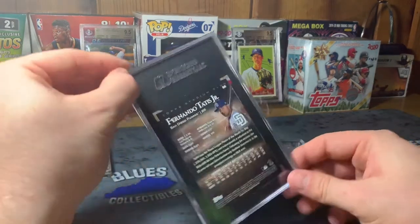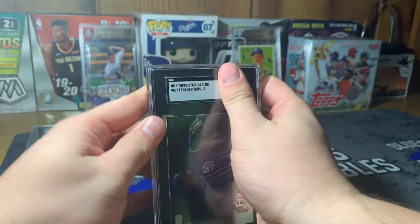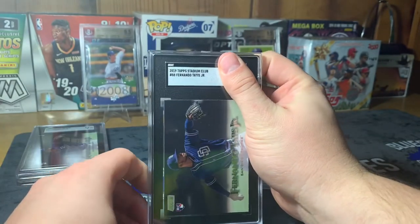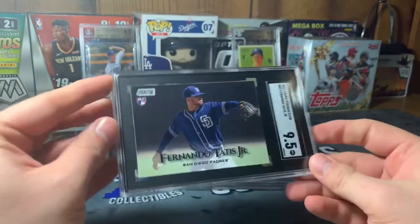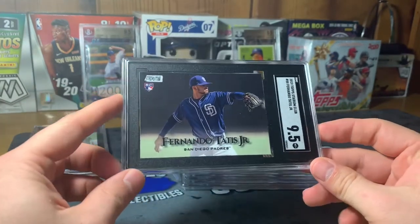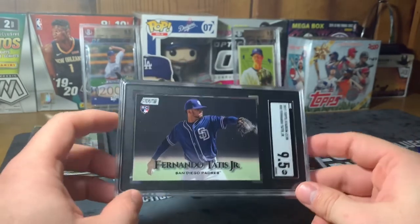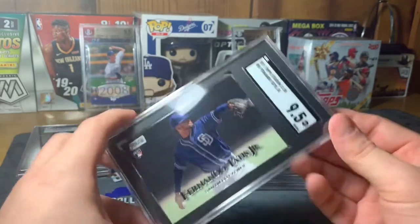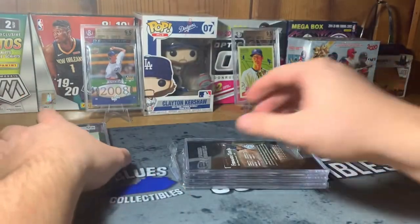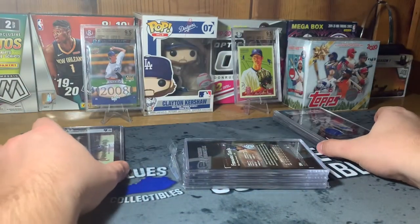Another one here - we got the same card, another Fernando Tatis Jr. And this one got a 9.5. So we got a decimal ahead - not bad. 9.5. I may actually hold on to this one. I've got one more, just depending on what that one gets. I'm going to do a 9.5 pile and a 9 pile - the 9.5 over here and the 9 over here. We may have some 8.5 or 7.5 or hopefully a 10, but I honestly doubt it.